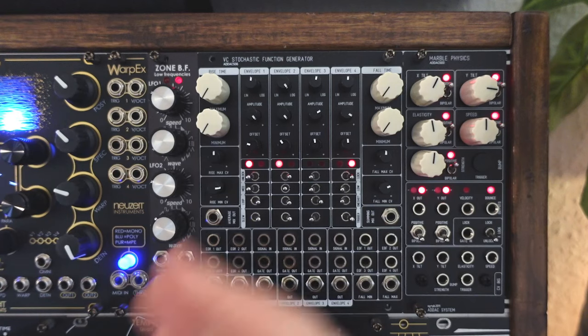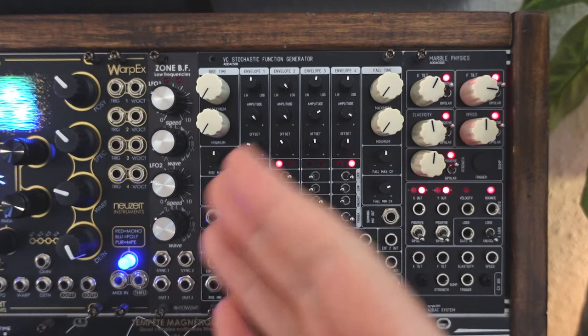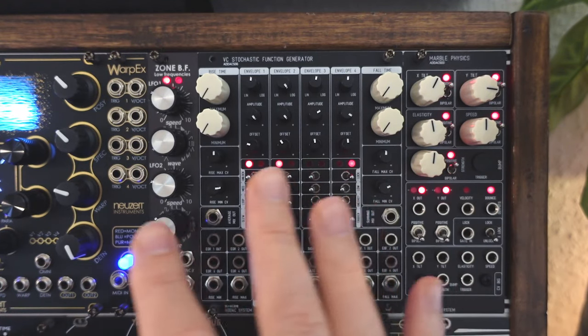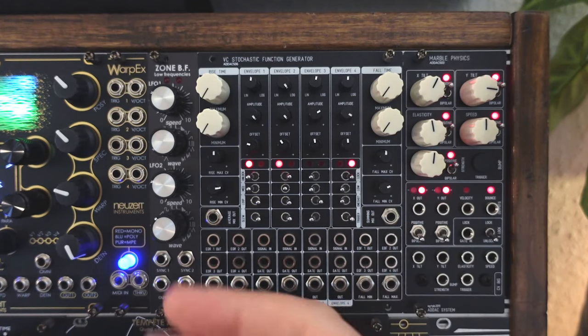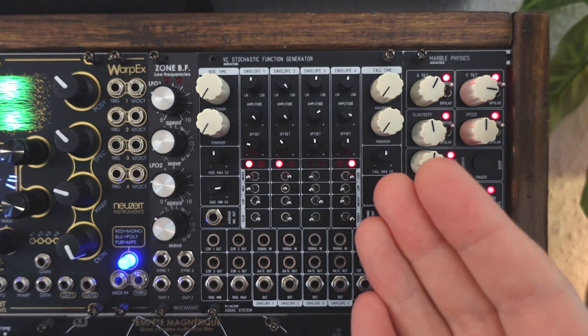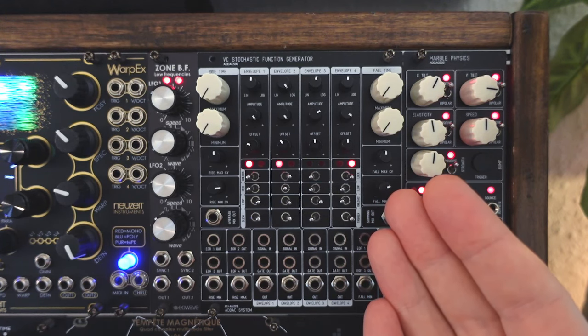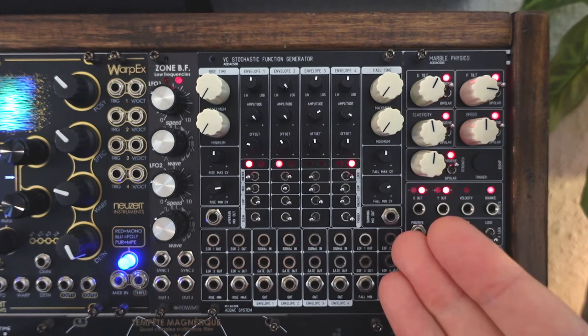The final category is the function generator. This is a topic I want to dedicate a full video on soon, because there's a lot more to say. But it's a fair category when you are considering investing in an envelope, because it can easily do that as well. The power of these modules is that they are more than simple envelope generators. Most function generators allow you to process and slew signals as well, like sequences, gates, or even audio. There are many ways to explore self-triggering, self-patching, and so on.